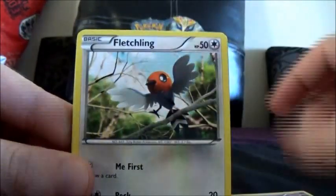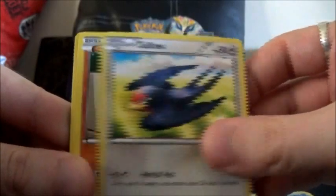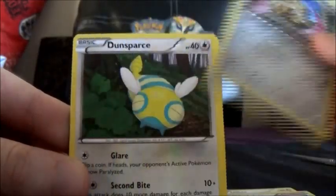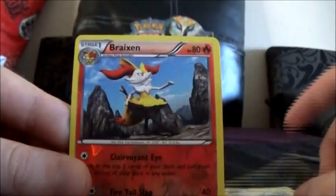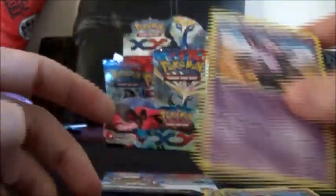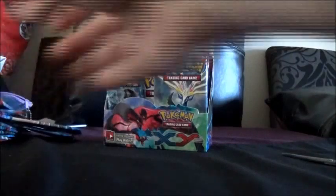Okay, in this one we've got Ekans, Fletchling, Shellder, Tailor, Timber, Team Flare, Doublade, Dunsparce, Braixen being our Reverse, and a Grumpig being our regular Rare. Let's see if we can end this part off on a high and at least pull off a holo.